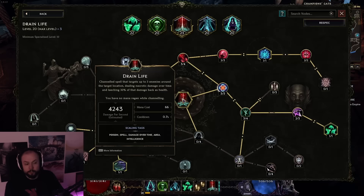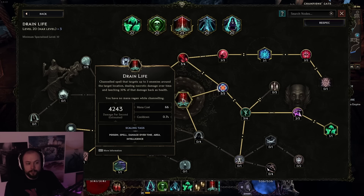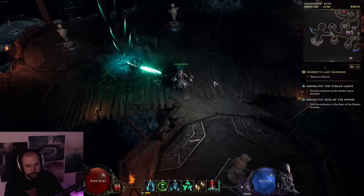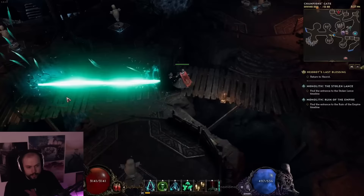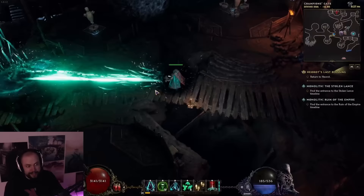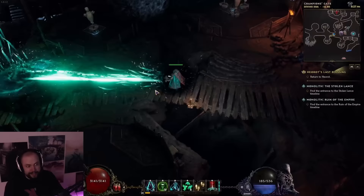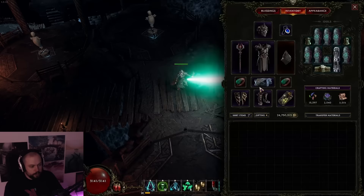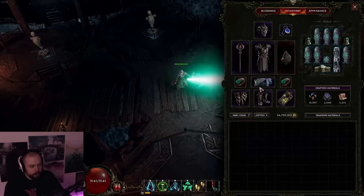As far as I can tell, the one percent increased Stijing Beam frequency per intelligence does work, but there are some wonky things. Drain life is normally a channeling ability, however you can pick up Dark Shackles, which makes it a cast that places a little circle on the ground. With increased duration it lasts about five seconds, and for that reason we can move around. There are a lot of visual bugs with this build — we're shooting lasers — but if you place multiple circles you can see it really starts going full blast. The way it targets is that it only targets toward the latest placed circles, so you can use this to your advantage or disadvantage.